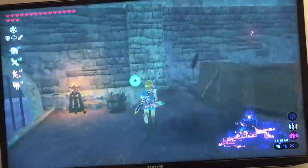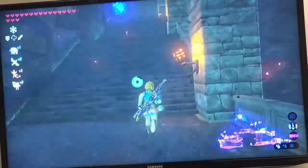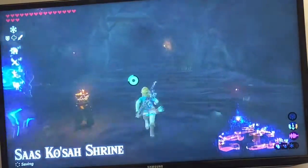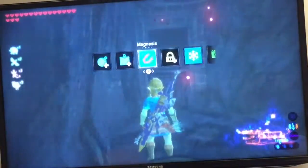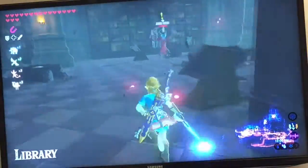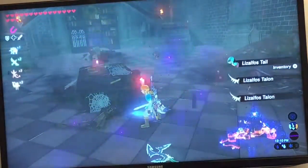The Lizalfos has come to see me. Then you just want to head up back to where the shrine was and just walk past the shrine and go up there - you'll make your way up here. You're going to notice it's a dead end, but really it isn't. Just use magnesis on this and you're good to go. Also, I see a Lizalfos needed to be taken care of - taking him out. And he's nothing to worry about now.